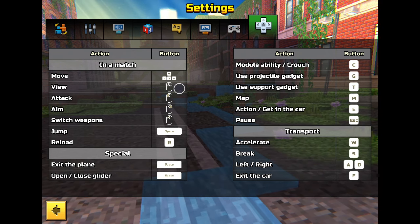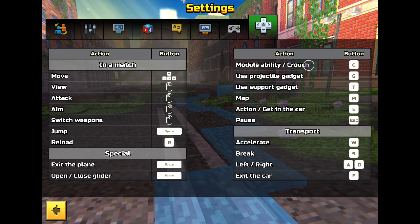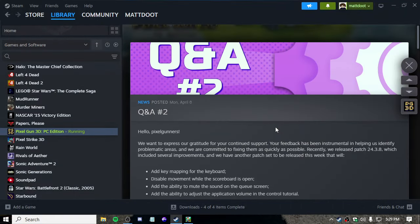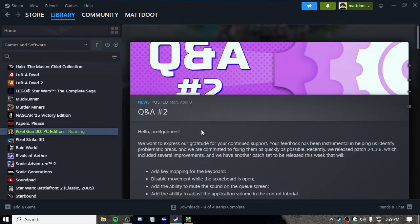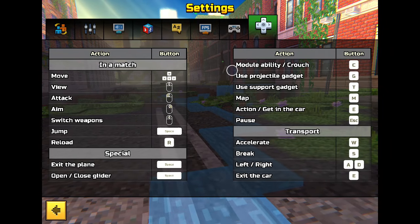They also recently added something with keyboard controls — I swear they said you could change something with the keyboard. Checking the patch notes, it looks like the next patch will add key mapping for movement. It's not out yet, but that'll be awesome when it drops because I hate the number keys.